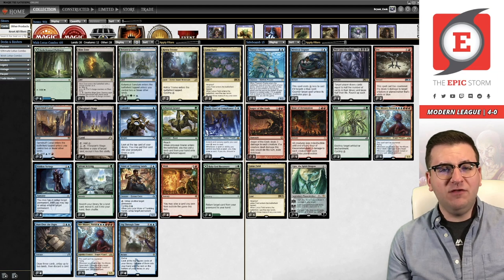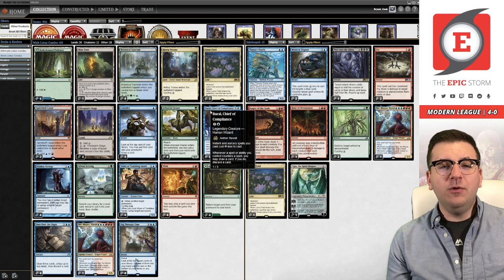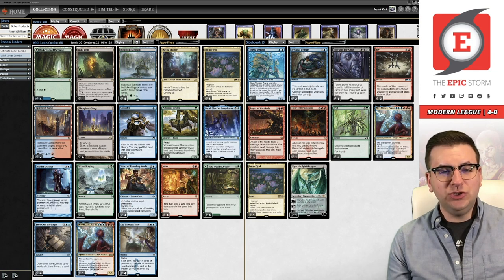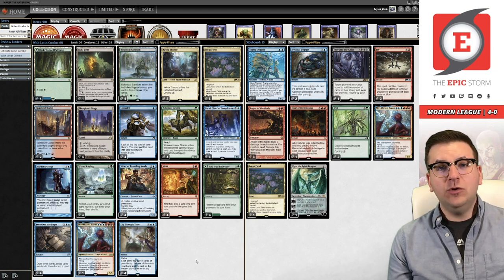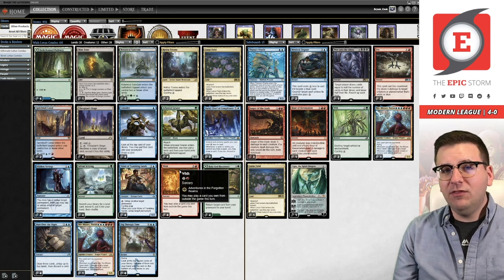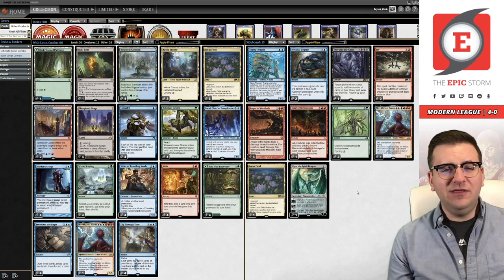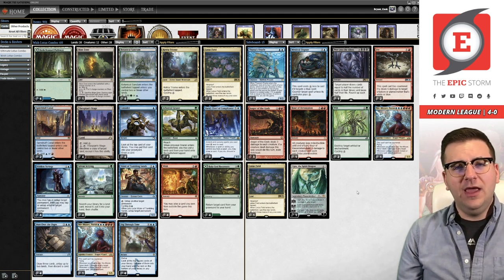Wish beats all those effects and I've really liked it. On top of that, it's cheaper than Fae of Wishes by costing three mana. Granted, it is also reduced by Brawl, but if you play turn two Brawl into Wish you can get Lotus Field on turn three, which is just really nice and it ups your consistency. The biggest thing about Wish in my opinion is why we're playing the list we are today.